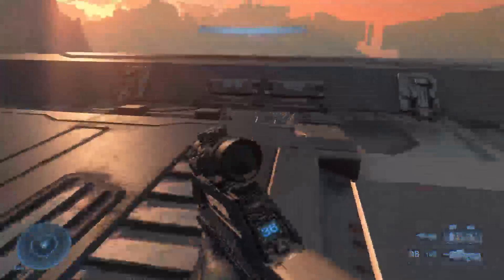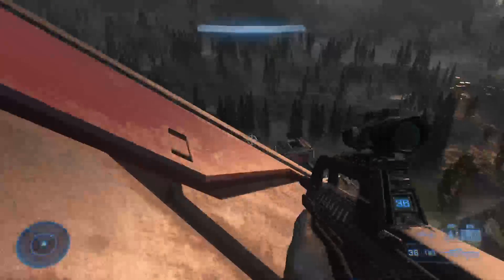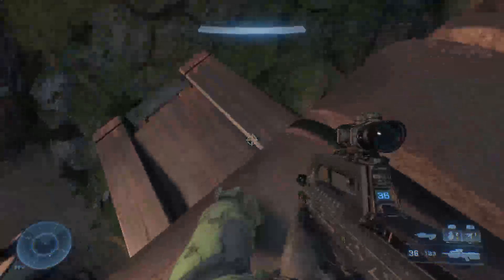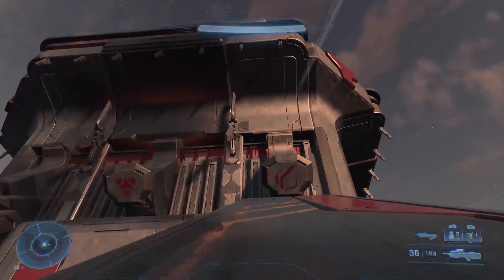Now let me show you guys how I ended up getting up here. I'm going to jump down first. The easiest way to start is to just come up this long path here, which you can do pretty easily by grappling up or you can just walk up from that side. Just come all the way up.